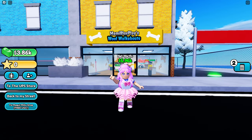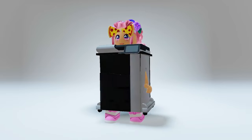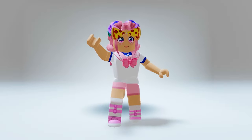Let's go check the UGCs for now. If successful, you will get this printer body and pizza glasses. This is how it looks like. OMG, these are pretty cool items! What do you think?